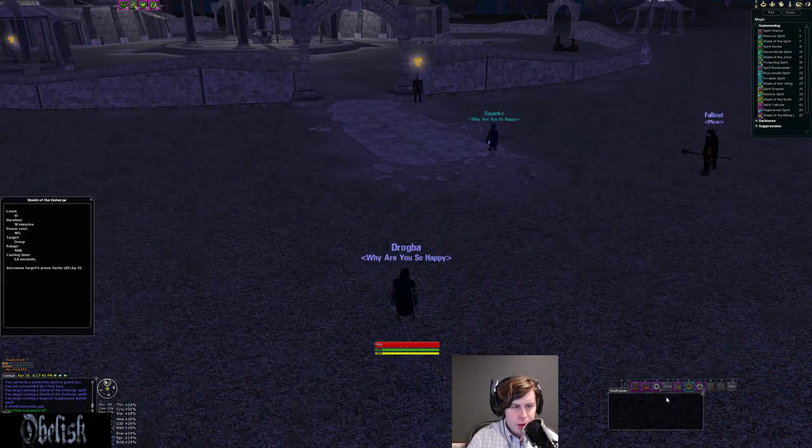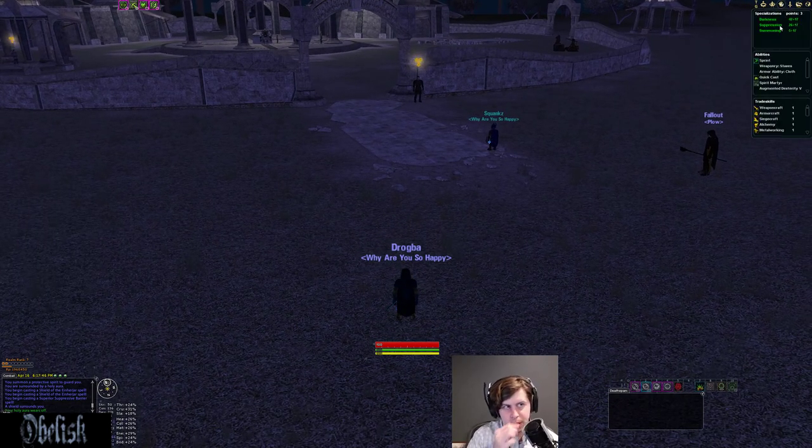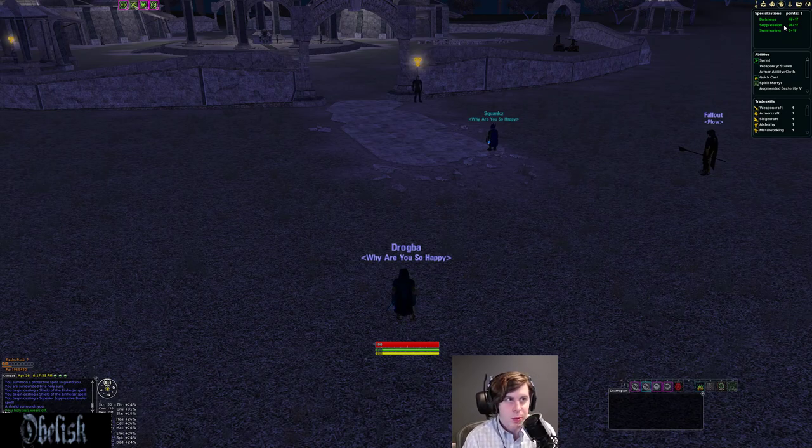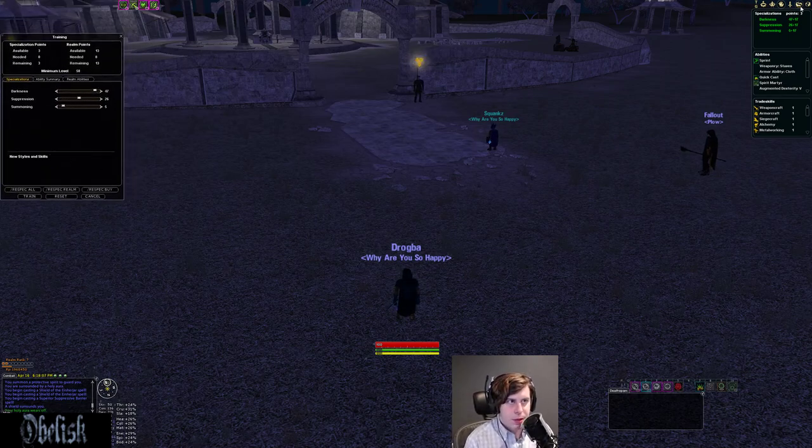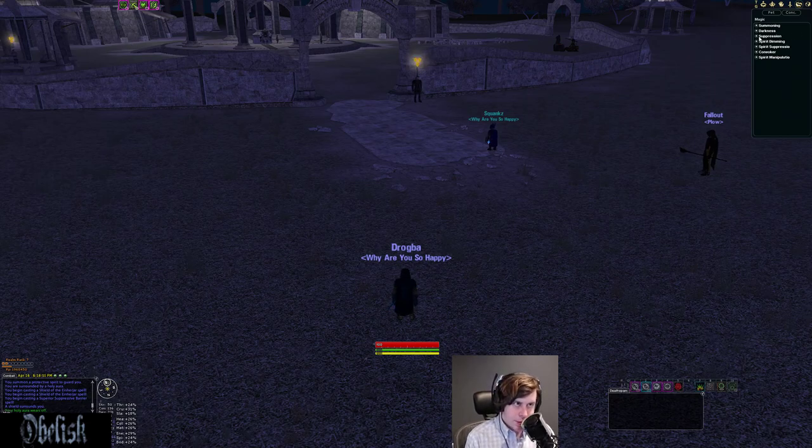We're on my SM here. We'll go ahead and take a look at the specs. It's been a while since I played this, so I'll be doing a little refresher course as we go. My spec is 47 Darkness, 26 Suppression. I lose a couple things by not going 50 Darkness, but I gained some other stuff in Suppression that we'll talk about in a second. First off, let's go through the Darkness spec line — this is the spec line with your live tap and your resist buffs.